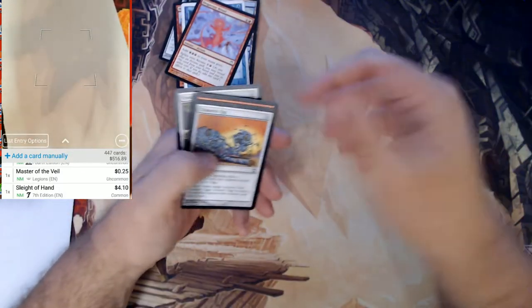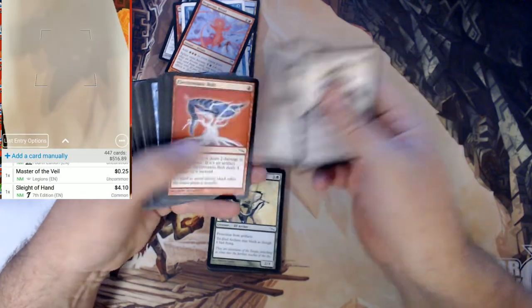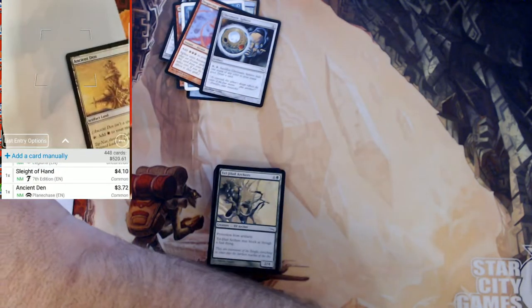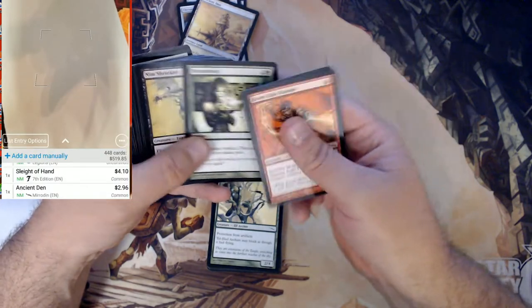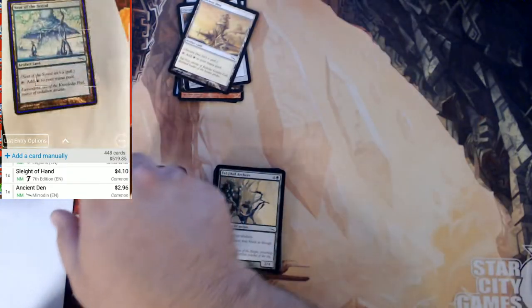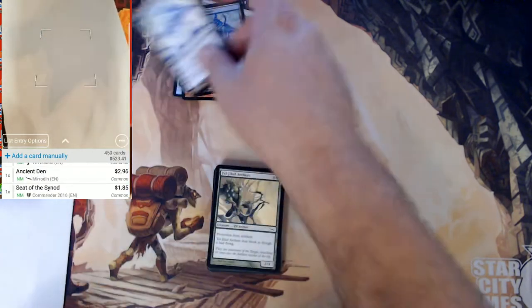Desperate Ritual — bing. I know it's more than a buck based on that noise. Ancient Den — that's good, different printing of course. Yeah, that's great. Let's see the Synod again — take those. Oh, there's another one. That's a different one.